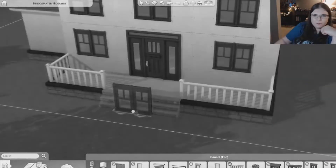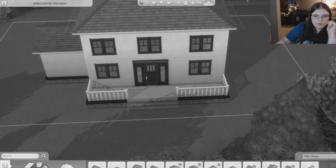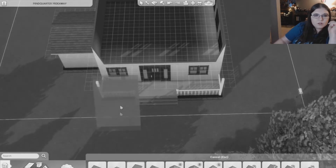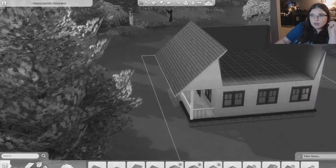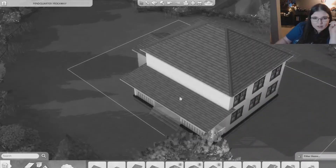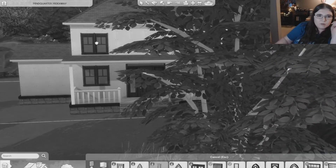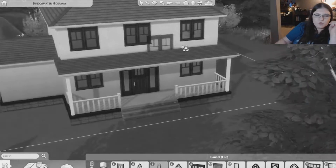I'm thinking we'll do a covered roof, so let's go ahead and pick a pillar and then we'll do this roof and pull it all the way down - that's going to be cute! Look how nice that looks, it gives a little more dimension to the house. The only thing I don't like about building in Brindleton Bay is when these trees get in the way - that's really frustrating.